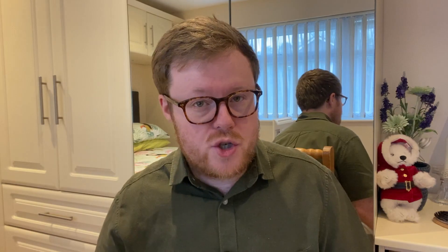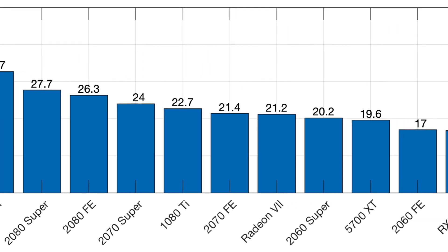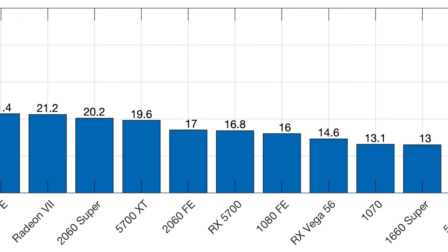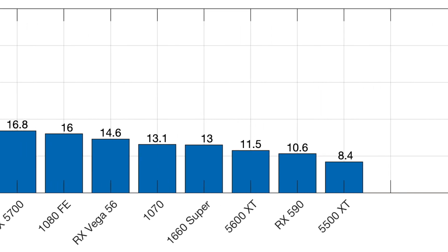You need at least 25 frames a second to have a smooth looking image. You can see that the Titan RTX gets an average of 35 frames a second, and it decreases linearly down to the 5600 XT, which gets an average of 8.4 frames a second. So this is unusable in 4K. It might be usable in 1080p, but everything's going 4K gaming now.